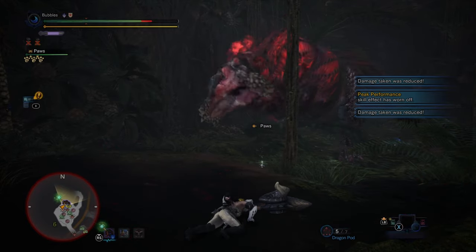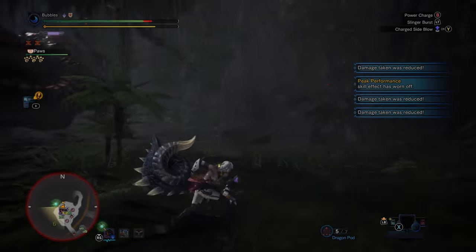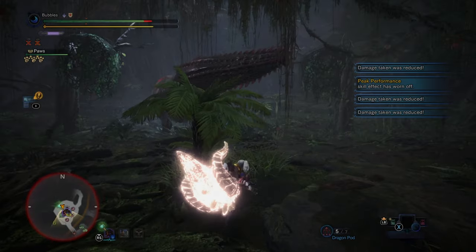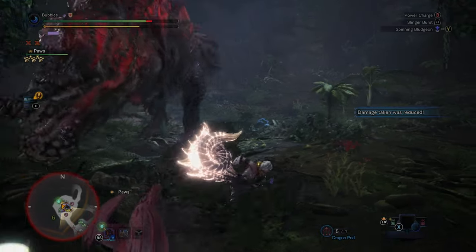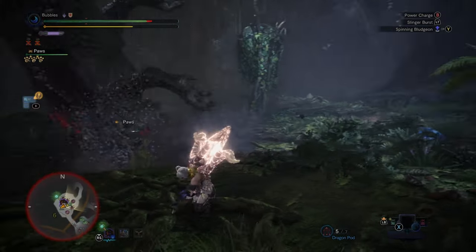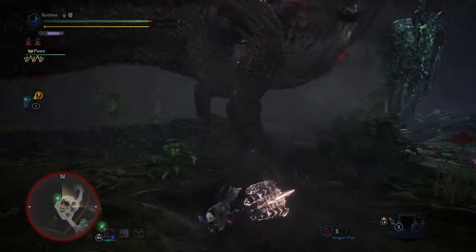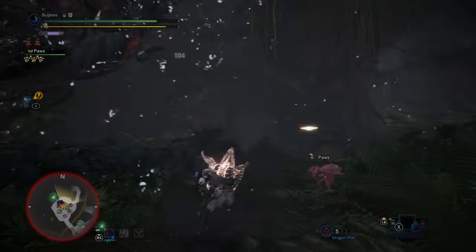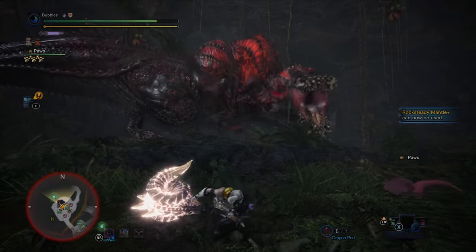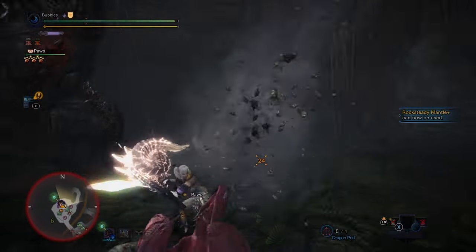Tried to grab onto him instead, but it wasn't fast enough. Love having the roll actually work in this game — that is a welcome change, instead of having to roll with evade extender only and just not bothering otherwise. Unfortunate that I missed. He is exhausted — I don't know how much opening that creates for us.